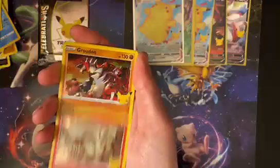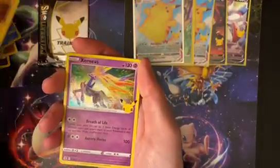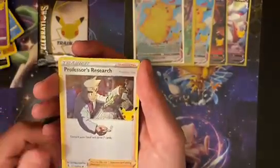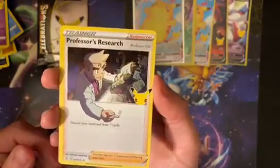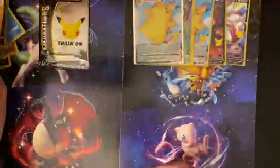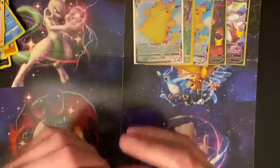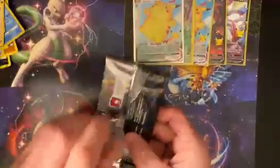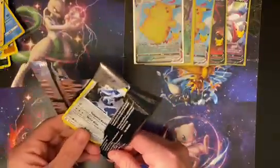We got Reshiram, Groudon, Xerneas, and Professor's Research with his arm coming out of the picture — it's such a weird design but I really like it. Wow, this V Memories box is actually not being too kind. We got those three Pikas there, but not even a single classic card. Come on, last pack's got to come through.